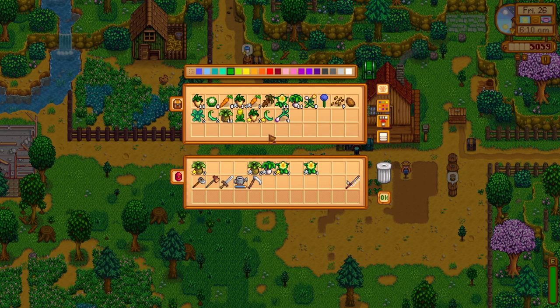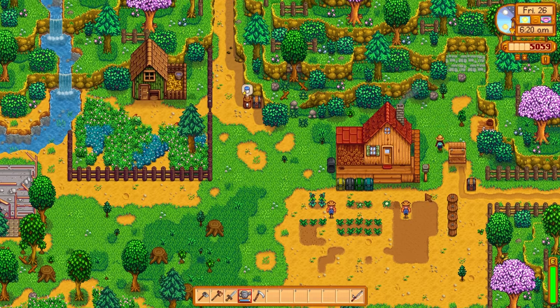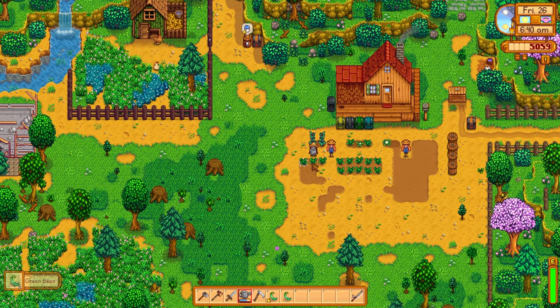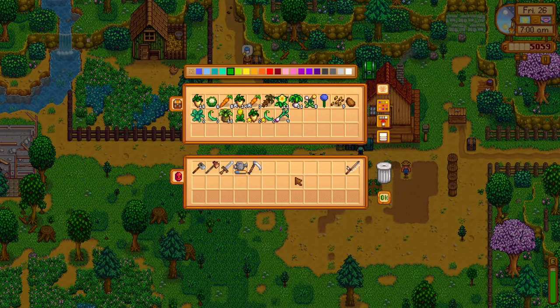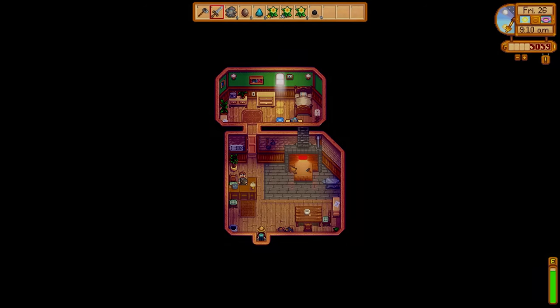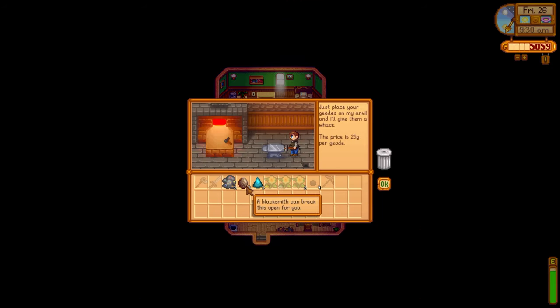I've been keeping the non-starred ones — the ones with stars I've been selling, but the plain ones I've been keeping. Let's get everything watered and just get our chores all done for the end of the season. Robin wants some help — 20 pieces of wood — and we'll get an orange coupon, which is great. We definitely want one of those special tickets. Let's go to see Clint and ask him to process some of our geodes — we've got a few now. Let's see if we can get anything new.